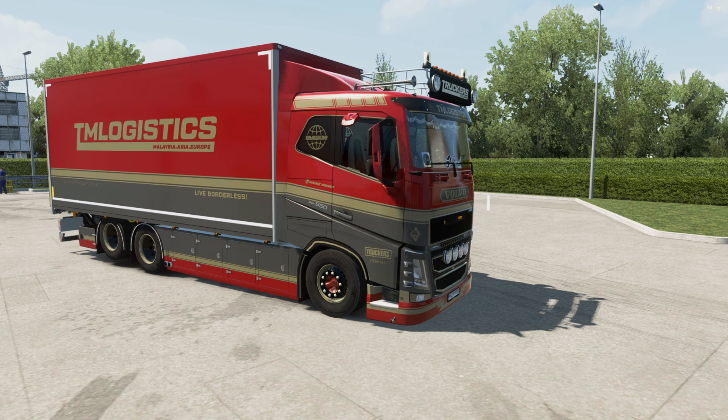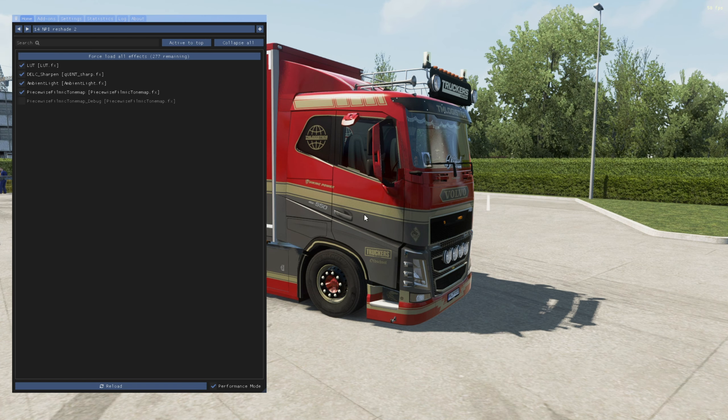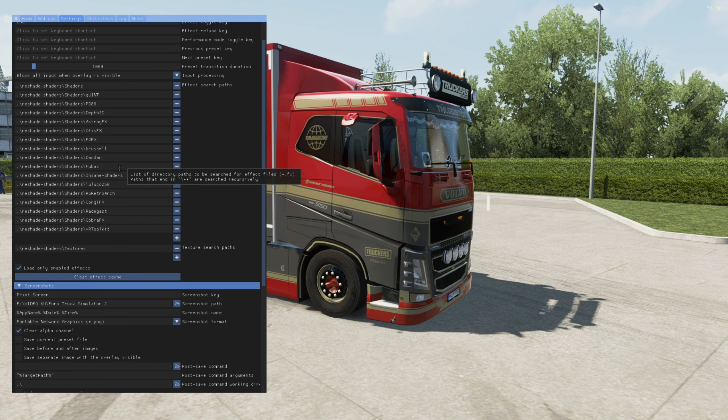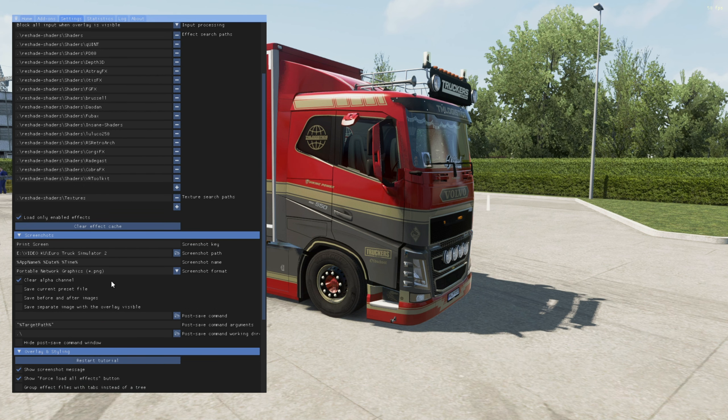Now we are in the game. Another tool that I use is ReShade to capture or take a screenshot. If you don't have ReShade, you can install it — the link is in the description — or you can use NVIDIA Freestyle. For ReShade, go to Settings and scroll down here.